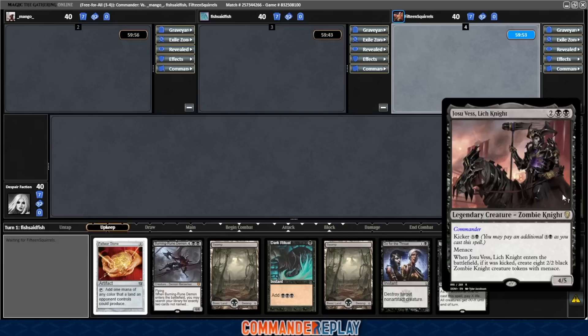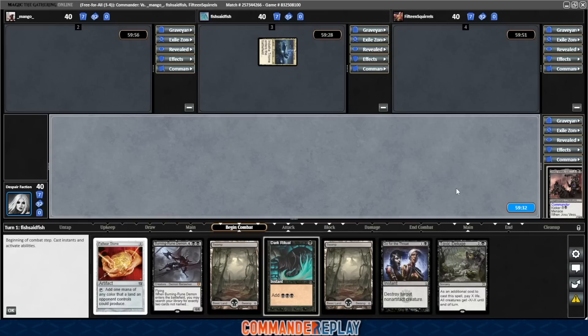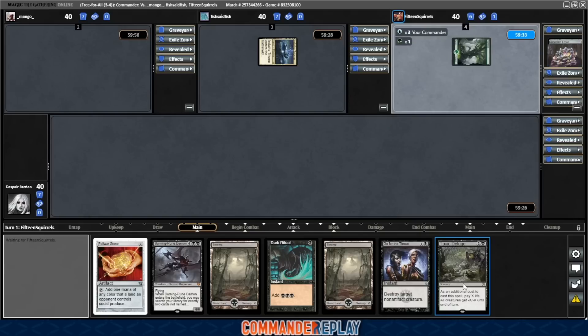We've actually seen this deck on the channel before — I believe it was in one of the most savage Aurelia games. It was a pretty close game. This deck ramps like crazy. The main idea is that we're trying to kick Josu Vess, which means we're trying to get ten mana ASAP, and this deck can do that pretty quickly. I did note a surprising lack of board wipes — only one, Toxic Deluge. I added a Damnation and Black Sun's Zenith; since this deck can make a lot of mana, Black Sun's is cool because it gets around Indestructible. You could also run Crux of Fate, Kindred Dominance — any of those will be good.